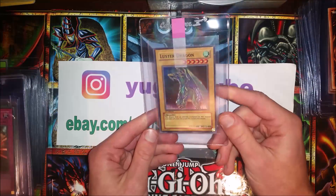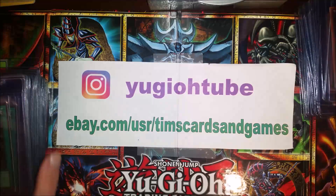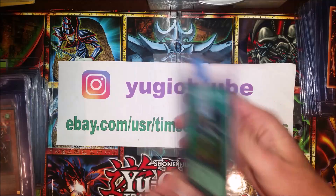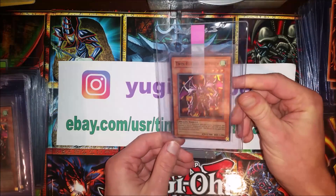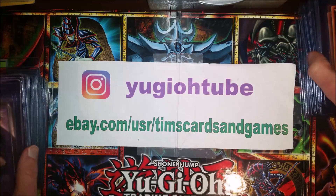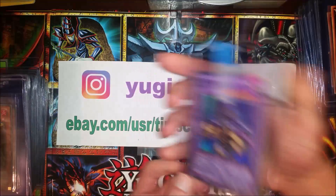Luster Dragon first edition LOD. Drop Off first edition. Reinforcement of the Army — two copies. Lots of LOD here guys. Twin Headed Behemoth first edition LOD — two copies. All these cards will be back probably in three to four months. Ryu Senshi first edition — cool art on that.